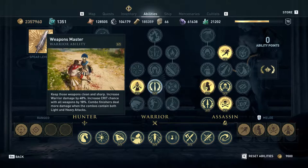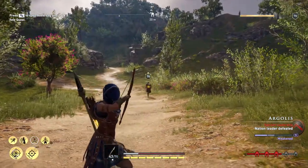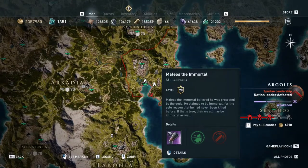Without poison damage, melee attacks hit for maybe 6 or 7K, which is really tiny. With the poison damage applied, they'll hit for 2 or 3K more than that. You can even get crits in the hundreds of thousands if you take advantage of the combo finishers that deal more damage when combos contain both light and heavy attacks.